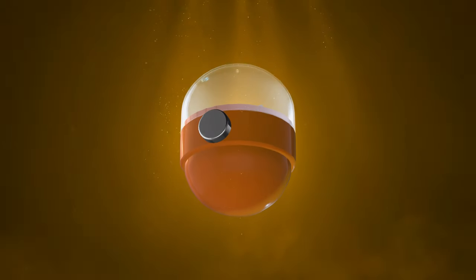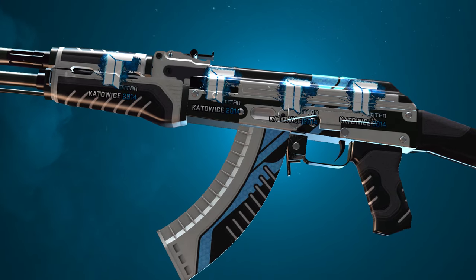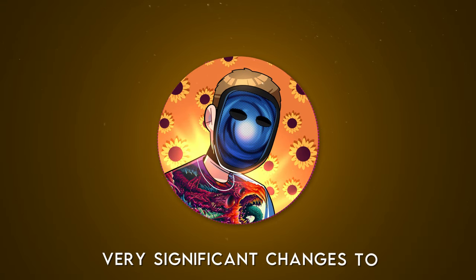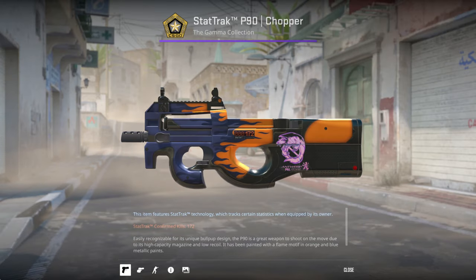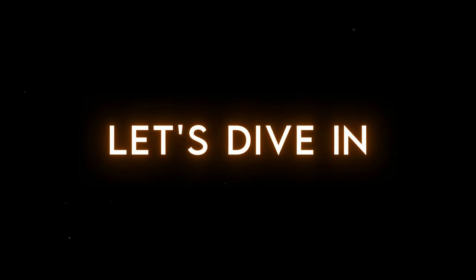Stay tuned for a giveaway. Since the addition of stickers to CSGO in February of 2014, they have been a massive part of the skins economy, with some sales even peaking at over $80,000 just for one. But recently, there have been some very significant changes to applied sticker slots and sizes that no one is talking about. Why is this sticker over 10,000 square pixels bigger than this one in the same slot, and why will you never be able to get a Titan Hollow this large again? Let's dive in.